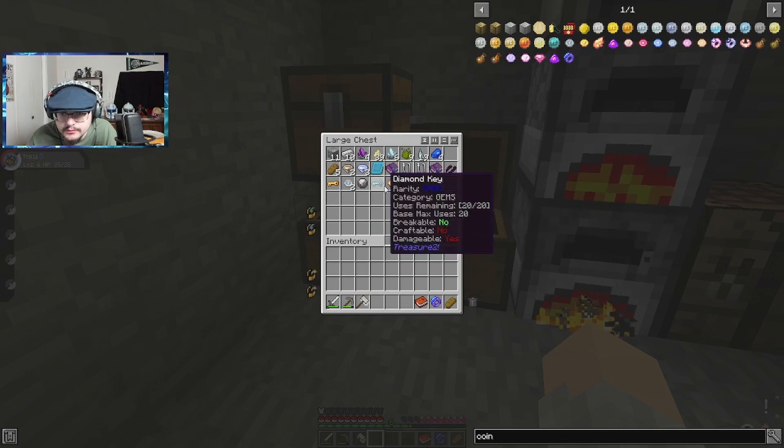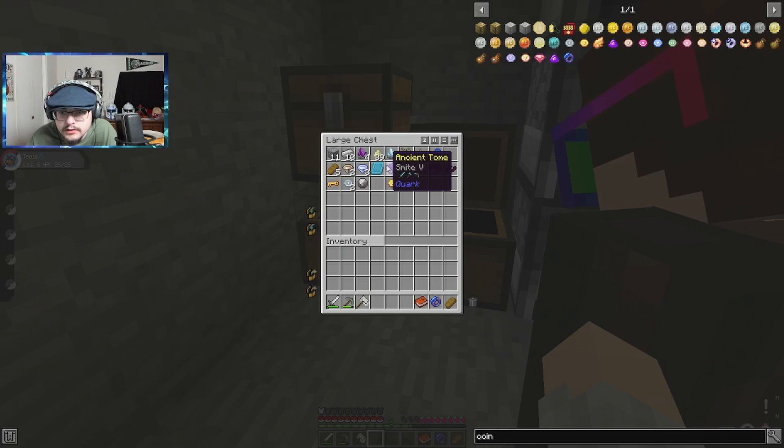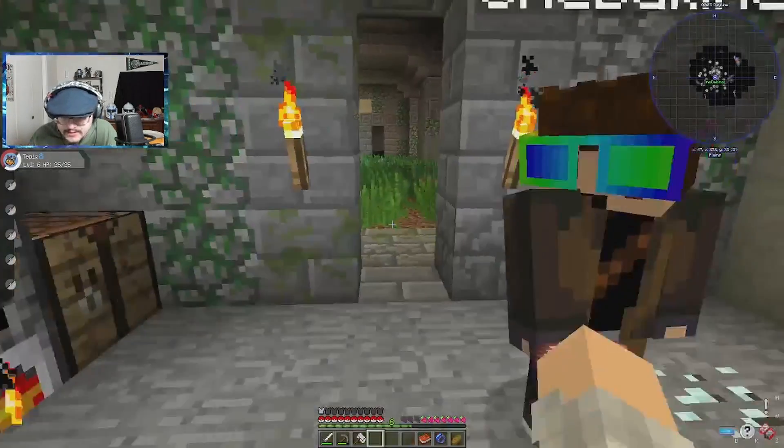There's also lockpicks. We also have a diamond key and a gold key. Let's put all the keys together. There's also tomes in this little corner. Hmm, this is interesting.